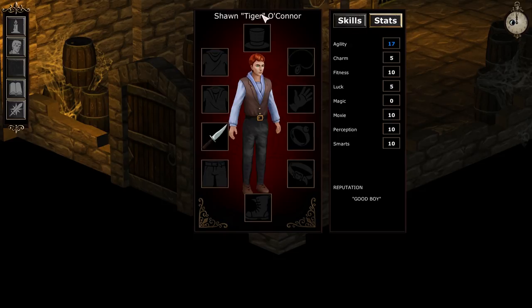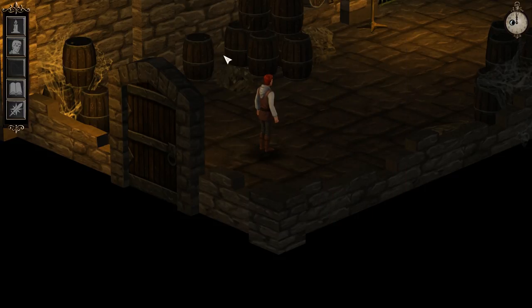Here are our stats: agility, charm, fitness, luck, magic, moxie, perception, and smarts. I have a reputation of being a good boy. For skills, it looks like only the thiefy skills need apply — so strength and vitality aren't in here. It's climbing, combat, defense, lockpicking, spot — which I guess is kind of like perception, how far away you can see enemies — stealth, and throwing. All we have right now is a dagger. In inventory, we have nothing.